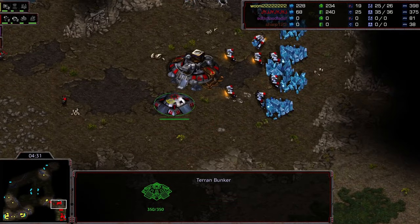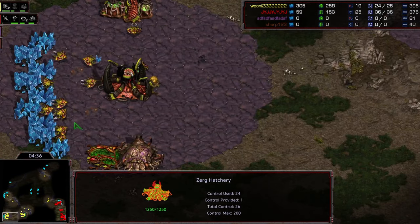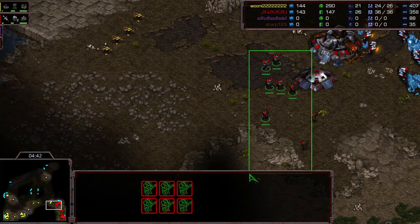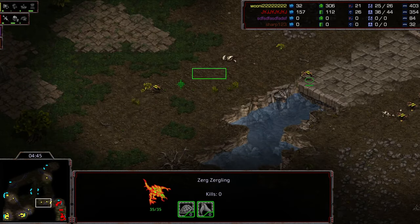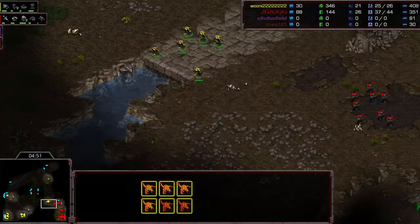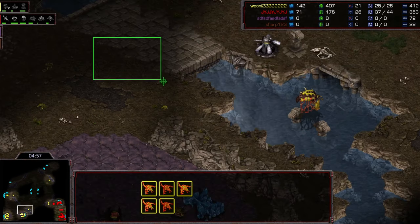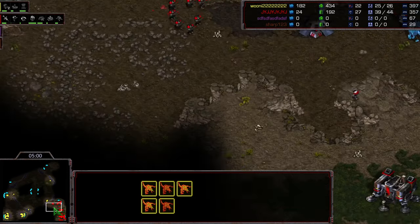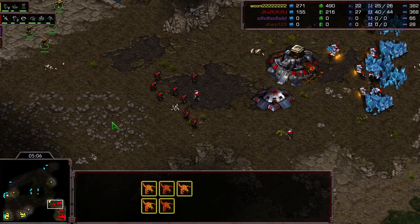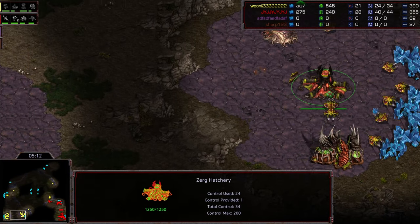A third base goes down at the center-left, which is pretty interesting on Fighting Spirit. It's a difficult area to get through and you can sunken it out and hold with lurkers, giving you only two locations to defend - a strong hydra-lurker position. Queen might go muta all-in instead - that's also a potential play. Sunkens are being built but a few extra lings were produced that could delay things a little.